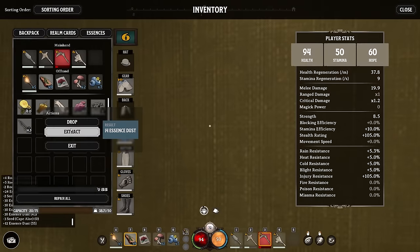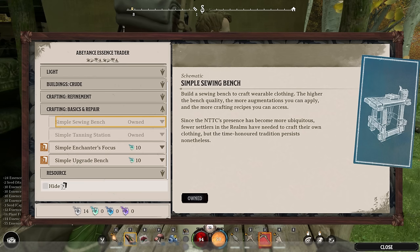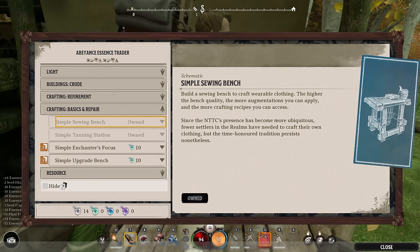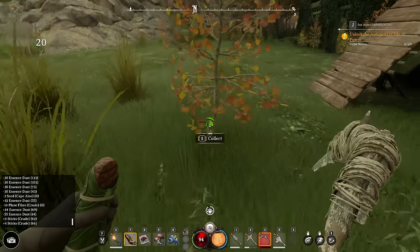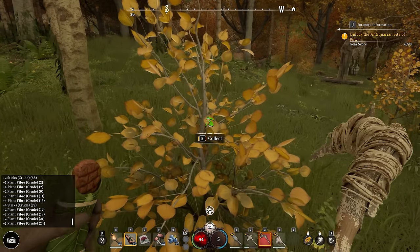We're going to look and see what our more immediate needs are. We want the simple sewing bench — this is what our quest is sending us here for, costing 55 essence. You'll also notice the next level of currency: that's the green essence I was talking about, then blue, then purple. In this zone you'll get a lot of gray essence, in the next zone mostly green, then in the next zone mostly blue. As you travel to other realms, you'll find the next tier of resources. My recommendation: when you come here, buy everything the trader sells. You're going to need all those tables, and it's better than making another trek out here later.